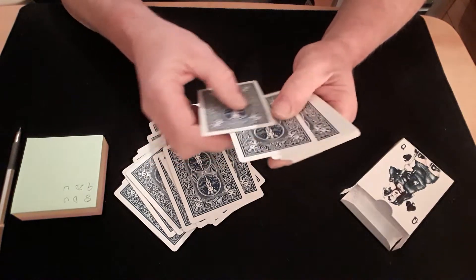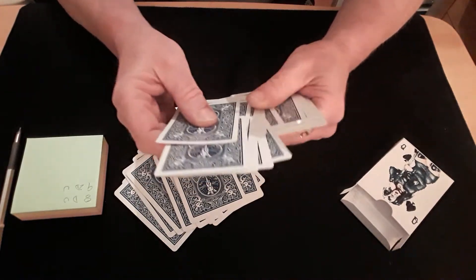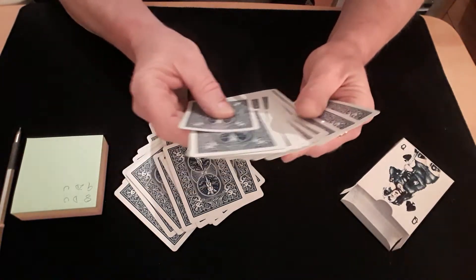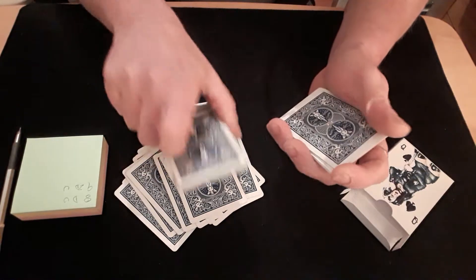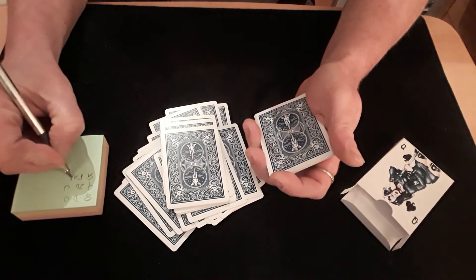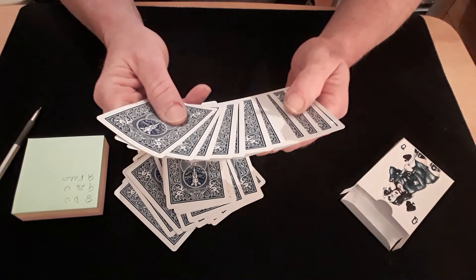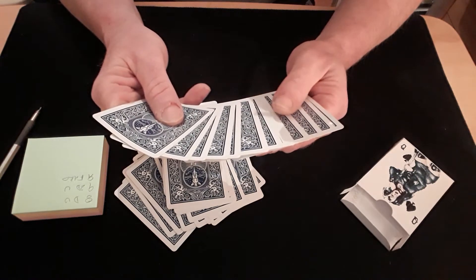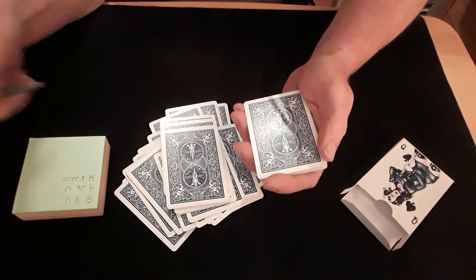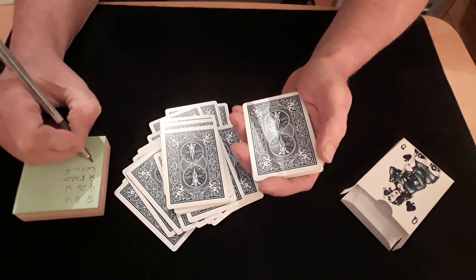Do a quick reverse faro — throw a reverse faro in. You always want to try keeping check on how many cards you've got left in your packet, because you want to end with four cards in your hand obviously if you're going to use the four aces. So we're just doing a reverse faro. If I now deal down six cards and finish with the reverse faro.